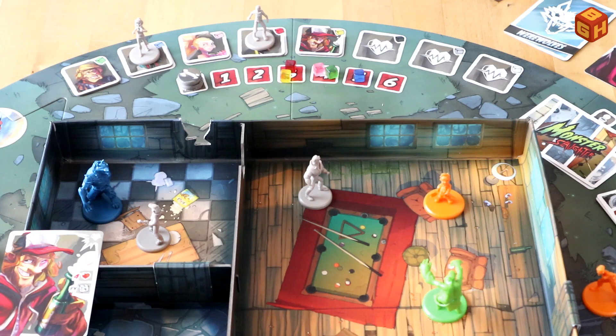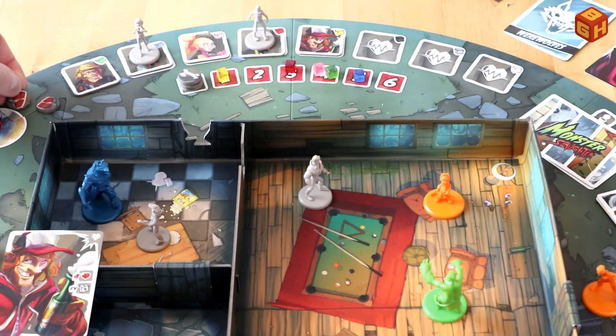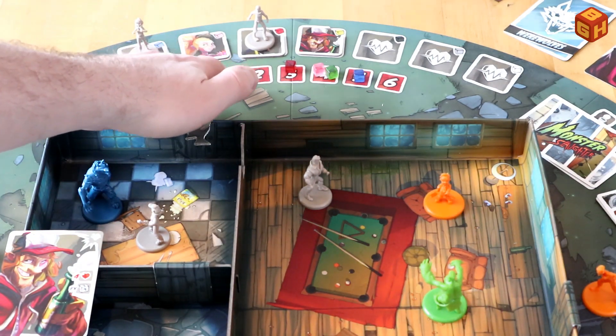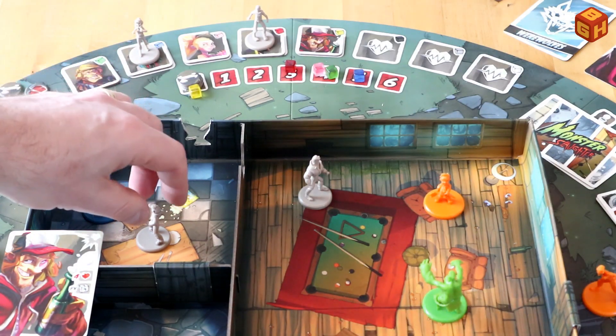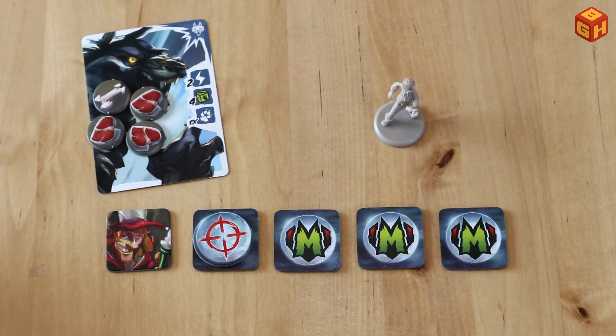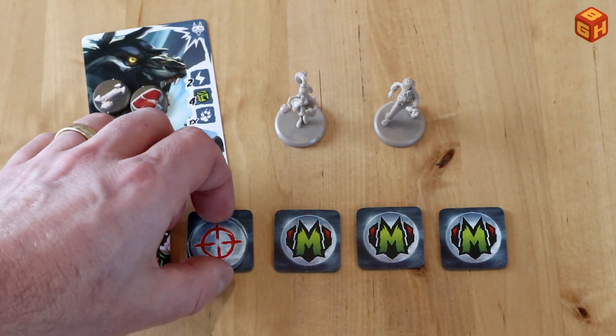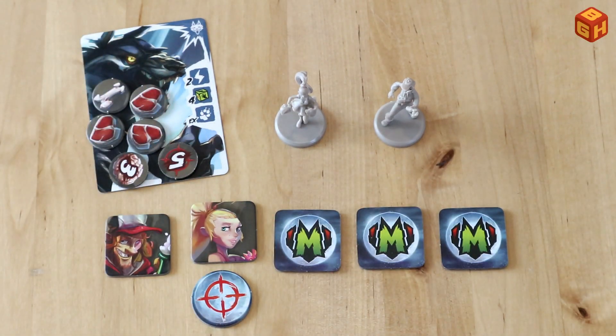Whenever a victim takes damage, you move that victim's colored cube that many points down the track, and the attacking monster gains as many flesh tokens as it did damage. If the victim is killed, the monster receives any damage dealt plus one bone token, which is worth two points, and the victim is removed from the game. Whenever a party guest dies — not a surprise visitor — each player reveals their victim marker for the dead party guest. If the party guest died in the order they had predicted, each player who had the right death order receives one brain token. If this was the first victim to die, that player gets a brain token worth three points at the end of the game. If the party guest that died was that monster's favorite meal, you take that marker, flip it over, and if it had the favorite meal marker on it, you also take that token, which is worth five points at the end of the game.